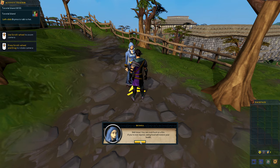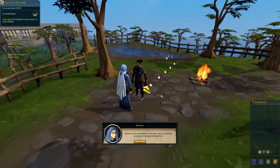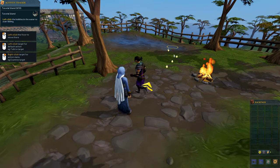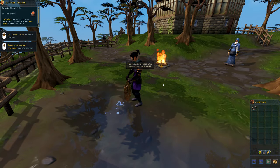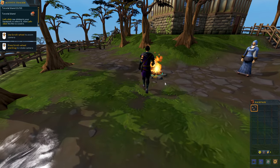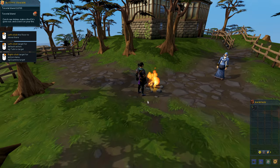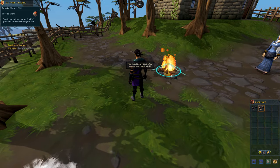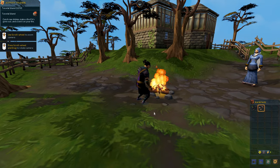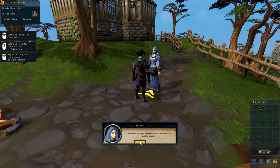You made a fire and earned experience in the firemaking skill. We need something to cook — there are shrimp in the pond, so let's catch and cook some. 'Wherever you see bubbles in the water, there's probably some good fishing.' We catch raw shrimp and use them on the fire — and accidentally burn them. Wouldn't be RuneScape without failing! Then we successfully cook the shrimp.